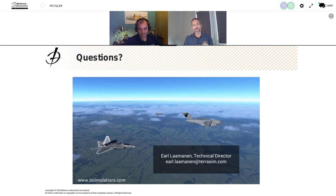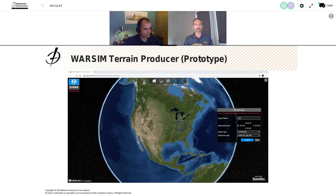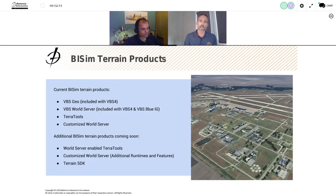That was an awesome demo. Just to recap what we all just saw: we have products available now — VBS 4, which includes VBS Geo. Earl gave a demonstration of VBS Geo — it's very quick and easy to modify terrain, and those modifications can be stored on the World Server. In the current version of VBS 4, you can't bake modifications into the base terrain, but by the end of the year you'll be able to do that. We looked at the VBS World Server as a productized version of the World Server technology, streaming terrain into VBS 4. We're doing this in a runtime-agnostic way — if you had the same terrain and vegetation content in a different engine, you'd get the same procedural rule sets from the World Server and could place exactly correlated objects and terrain in that engine.